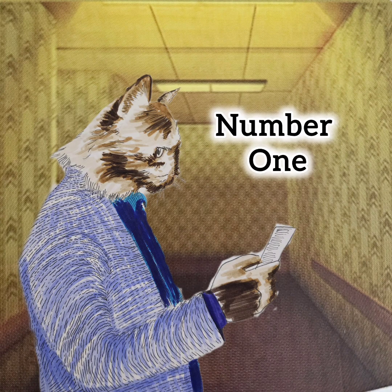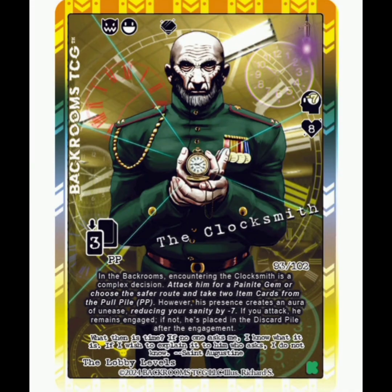And finally, for number 1, we have the Clocksmith. I would love to get the full art Clocksmith — he is just amazing looking. He's a hyper rare. He's going to hit you for minus 7 sanity. So you can either attack him when you encounter him, or you can just get two items from the pull pile. Look at that design — stellar. It's definitely my most excited card.